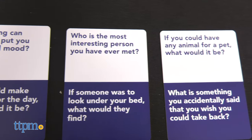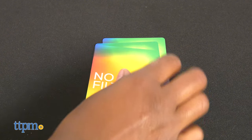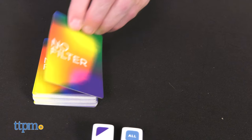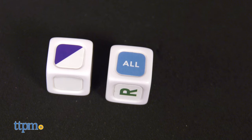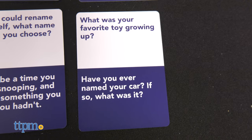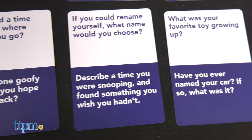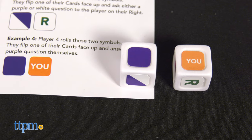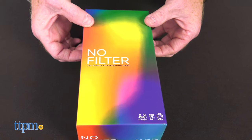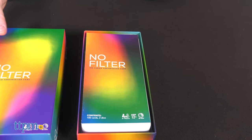In this fun, new, and different type of game, players are dealt three to four cards and place them face down in front of them. A player rolls the dice and turns over one of the cards. The dice determines which question is asked and who will answer it. The game ends when all the questions are answered. There is no single winner because everyone is a winner, as players have gotten to know one another a little bit more through open conversation.